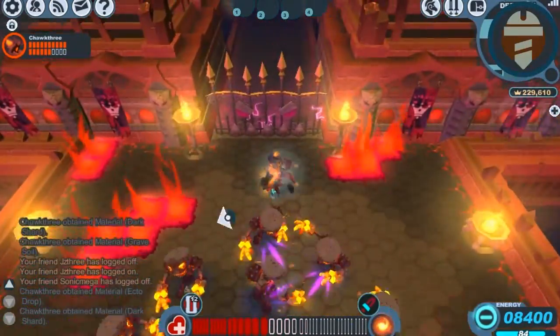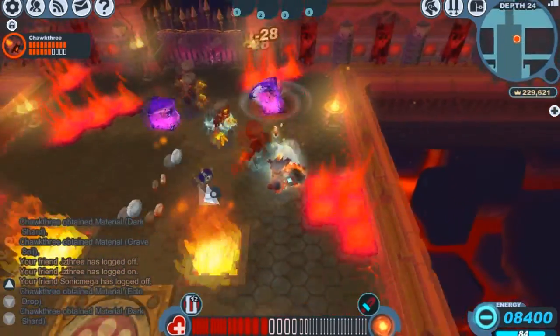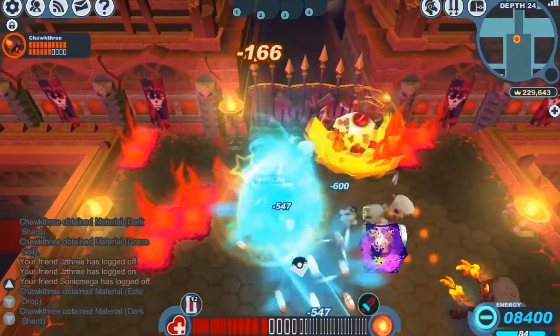The Volt Edge is great against the Construct and the Undead family, and here we're taking care of some slags and a few jellies in the Firestorm Citadel. The weapon is great against the slags because it can inflict them with shock, which can interrupt their jump attack, which can be quite deadly.